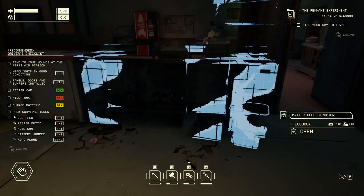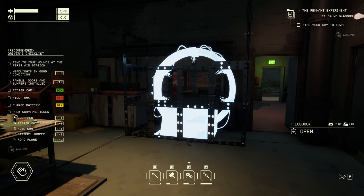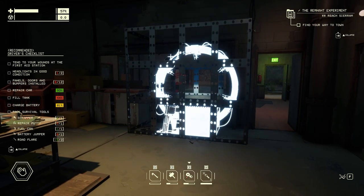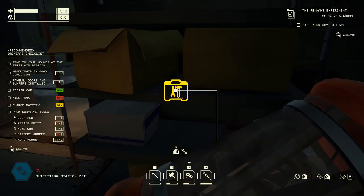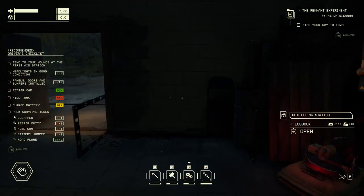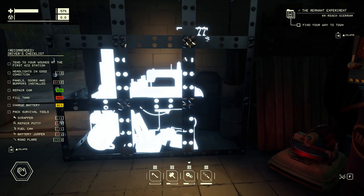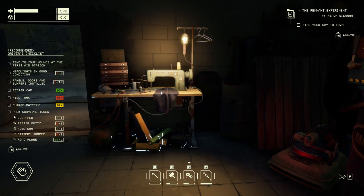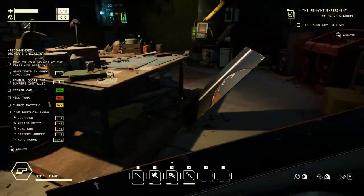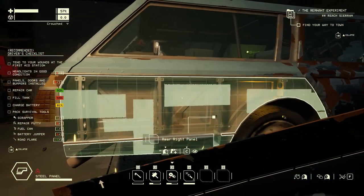We personally chose to build a matter deconstructor to more quickly and easily salvage parts from constructed items, and we also chose to build an outfitting station so that we could begin upgrading our personal gear. For starters, we really wanted a bigger backpack for increased storage. Lastly, we chose to unlock a few of the higher tier crafting materials, specifically steel sheet, so that we could swap out the crude panels on our station wagon and make them all steel.